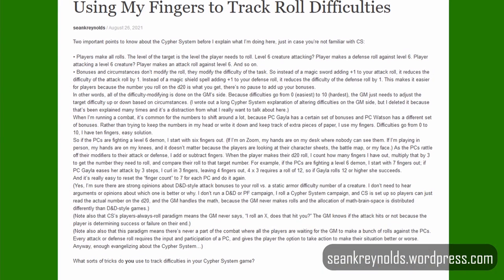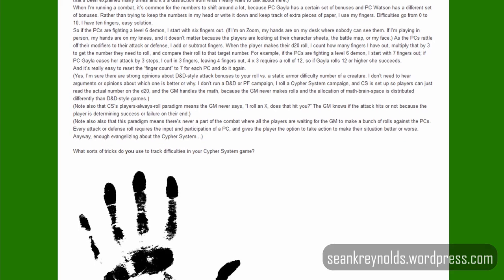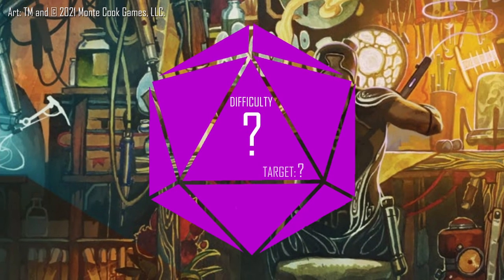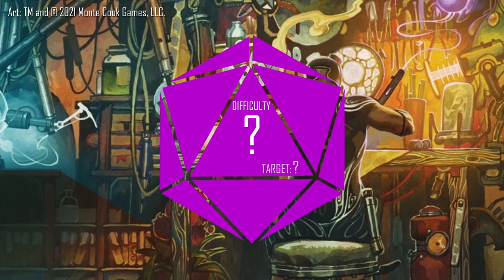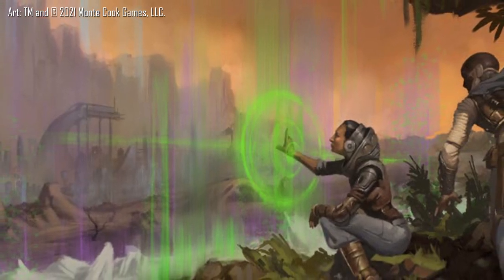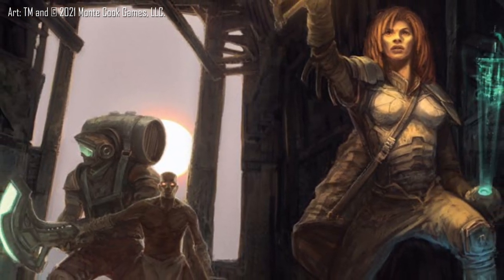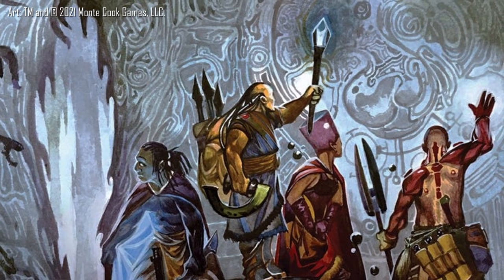On sorting out how difficult a task is, MCG designer Sean Reynolds suggests in a blog post to simply use your fingers to keep track, as difficulties are rated on a scale of 1 to 10. Players can make it even smoother by adding up what eases or hinders their task. Games with beginners should often involve revealing the task difficulty for at least some challenges so that new players and new GMs can get used to the mechanics. Anytime you're faced with a task that you have training in, plan to sink effort into, or have assets or assistance from another player, count the number of instances on one hand — starting with your right hand for bonuses that ease a task, and your left hand for tasks that hinder you.